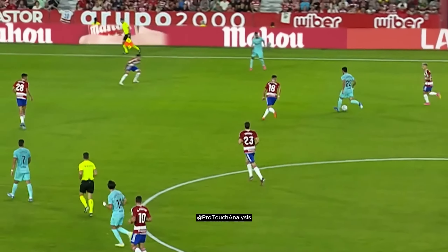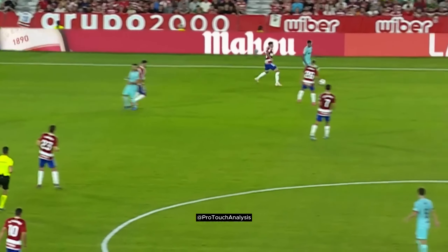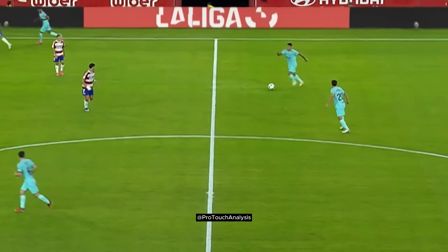Again as Lamine receives the ball, you can see how many opponents they have back. The space is open so Lamine takes his touch into that space and plays the ball back.